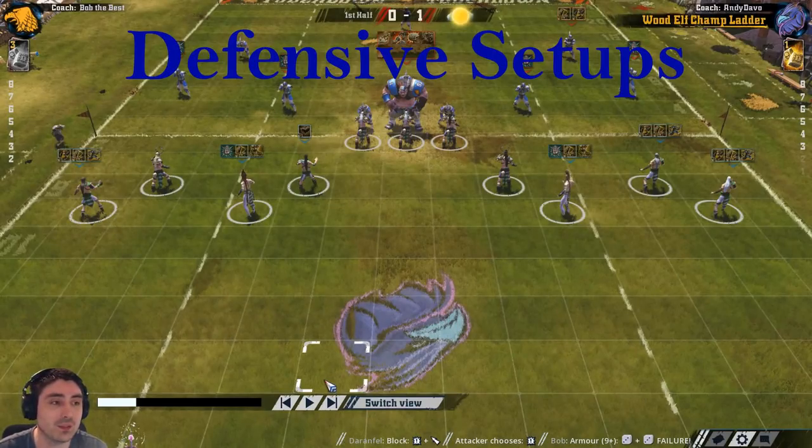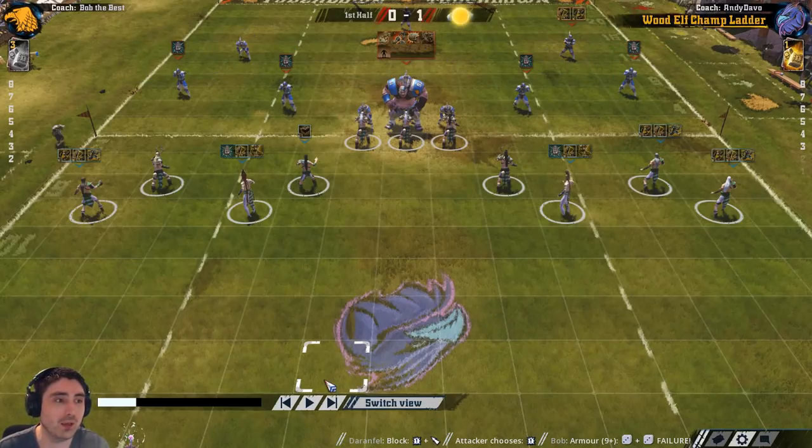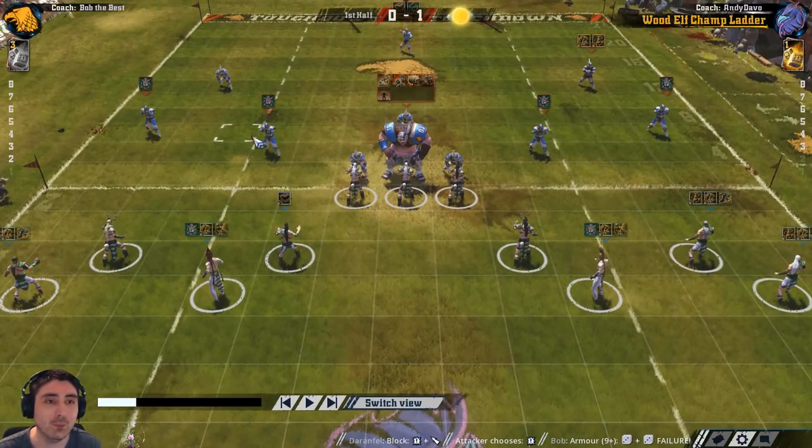Now we're going to cover some defensive setups for Wood Elves. Before showing specific setups, you want to understand the strategy behind a good Wood Elf defensive setup. Wood Elves are one of the fastest and most mobile teams in Blood Bowl, so they capitalise by trying to pull the opponent out of position. The very first thing you might want to try on an opponent's drive is to try and split the team - get between their line of scrimmage players and the players near the ball.